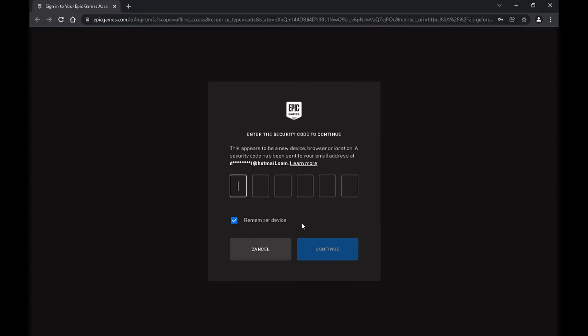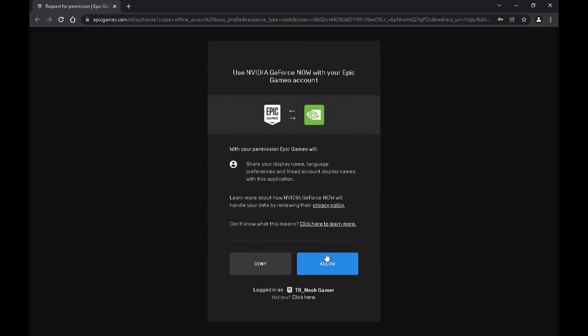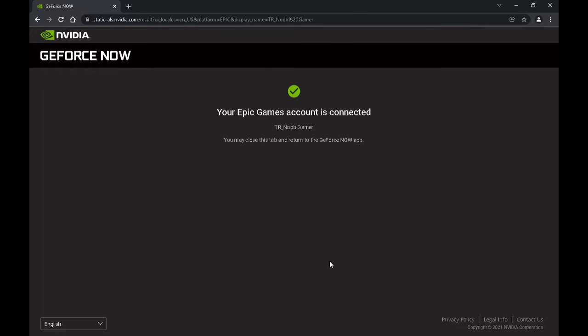Once you put those credentials in, you'll find there's a six-digit code that they give you to verify that you're legitimate. You can then allow the connection to be connected. We say yes and do a little dance!